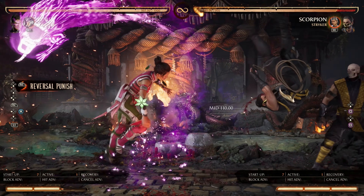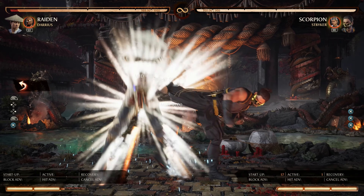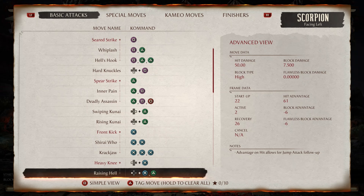Next is Hard Knuckles at negative eight frames. General rule of thumb is a d1 can be punished by a d1. Additionally, full combo punishable by reversals such as Li Mei's enhanced Cheesy Lion.